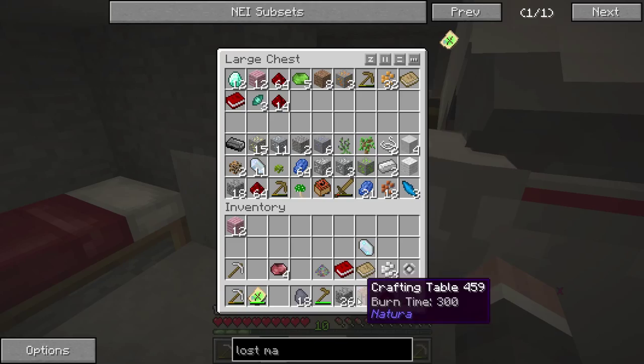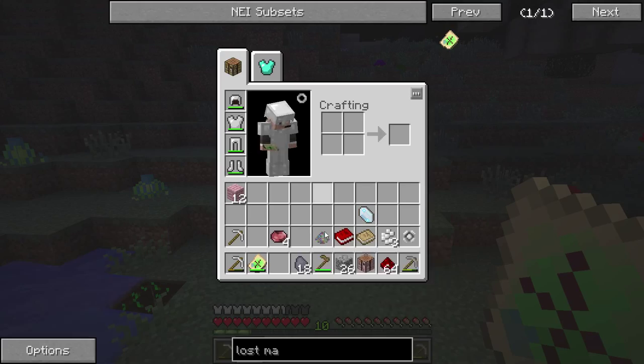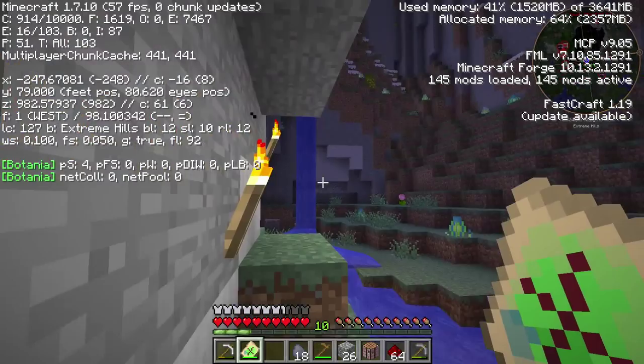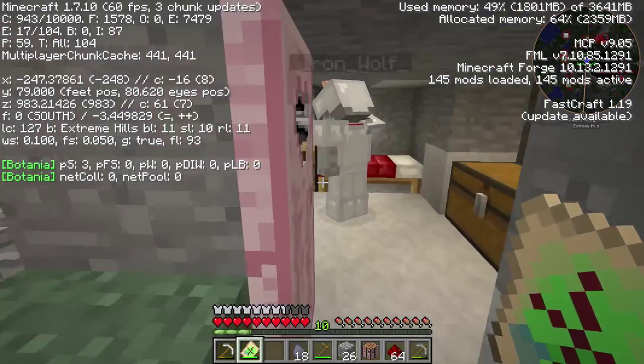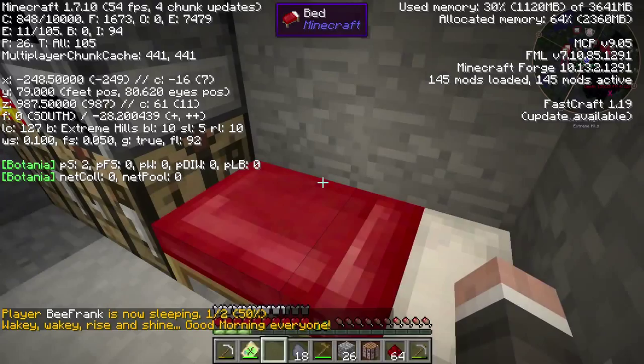And I came across this lost map. When you shift right-click on it, it says travel 371 blocks west. So we're going to try and find some treasure. That is west — 370 blocks, so we have to go to about X equals 120 or so. I'm going to sleep. There we go, it's daytime. Okay, let's go!